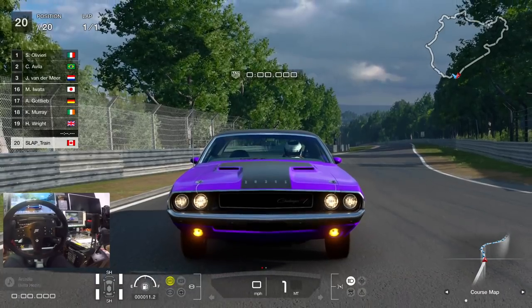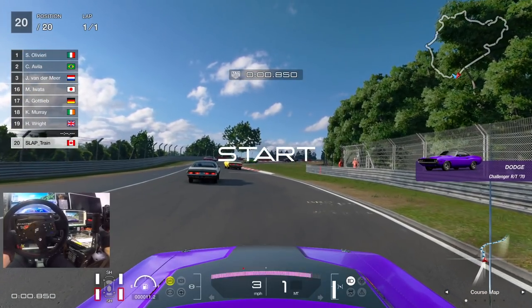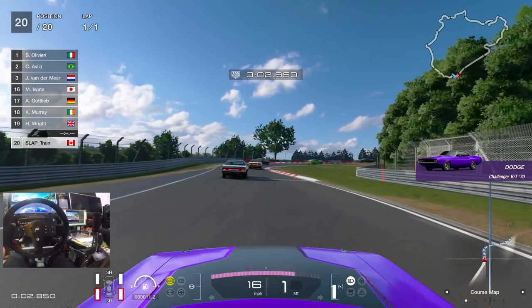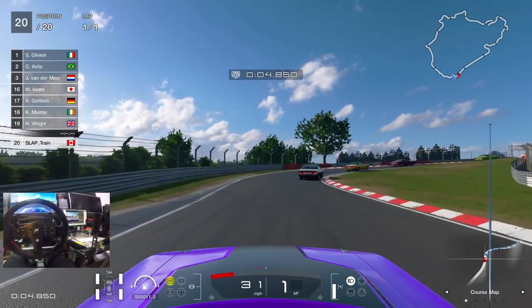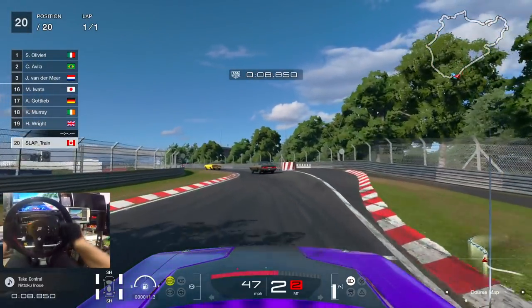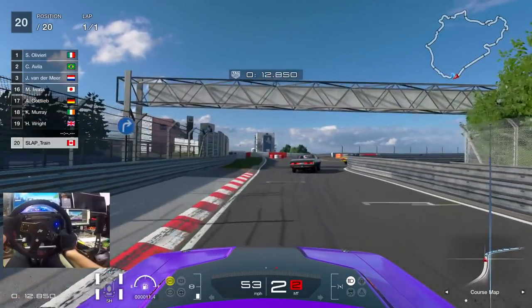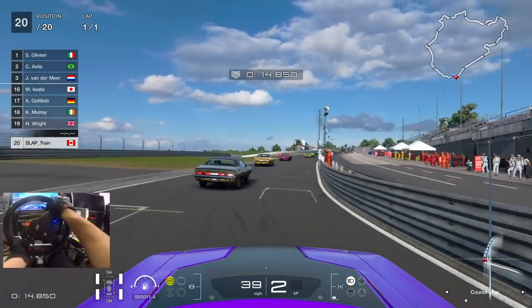Let's see how we do. That plum crazy purple looks fantastic — there's a lot of colors for this car actually. I was gonna go with the Sublime, which has a nice green to it, but I'm excited to go with this one. Purple, dark purple, looks beautiful to me. Not a lot of cars can rock it, but the Challenger can definitely get away with it.